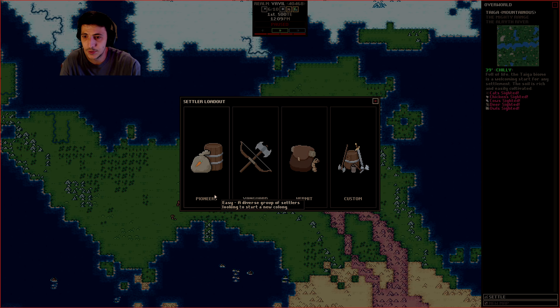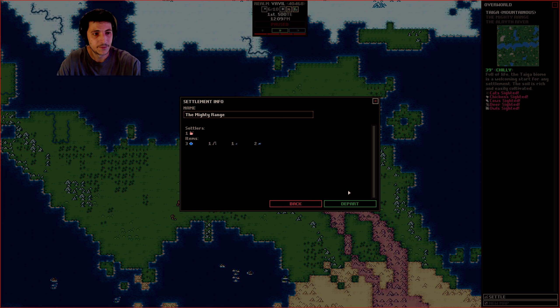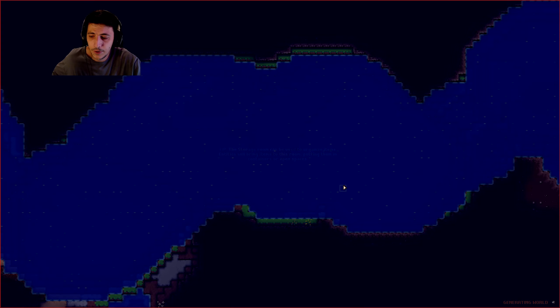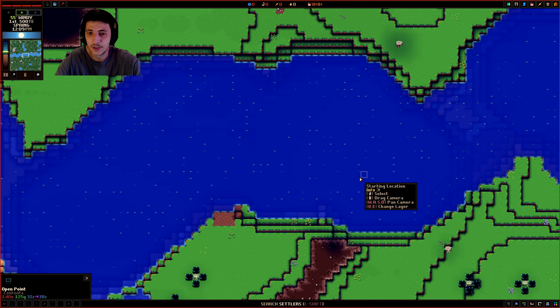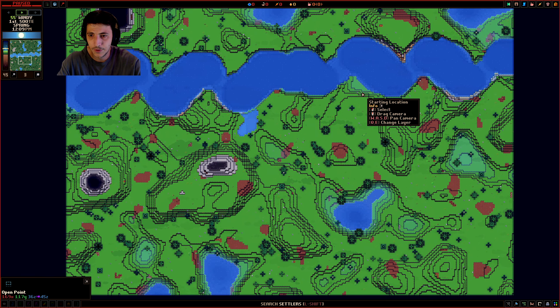It's a little chilly, but that's okay. Let's go ahead and settle here. Now we get to choose between Pioneers which is easy, a Band of Fighters which is medium, and a hard Lone Settler living off the land. I think we're going to try the hermit and see how far we can make it. We'll call our settlement Pebbleton. There weren't too many dangerous animals here, so let's go ahead and dive in with our one settler — this is going to be a pretty challenging run.